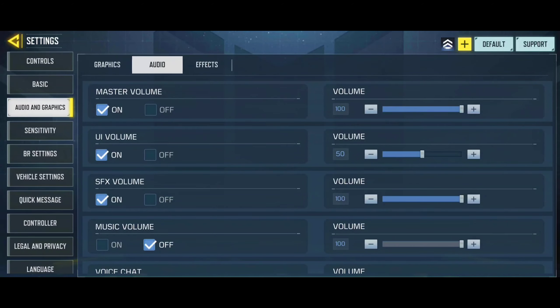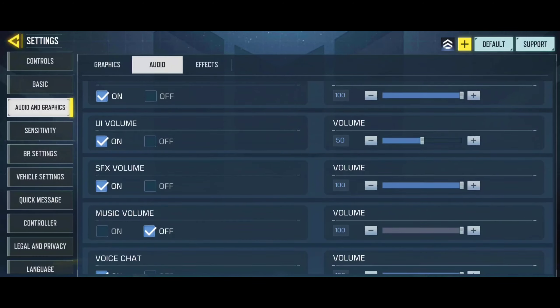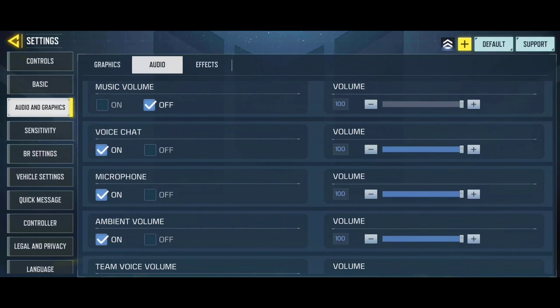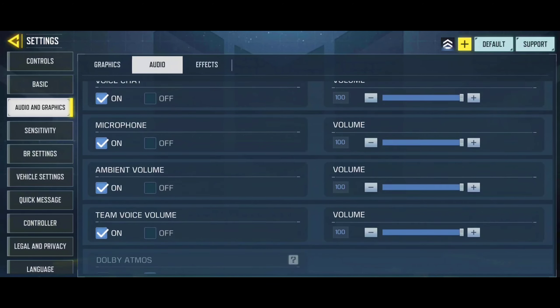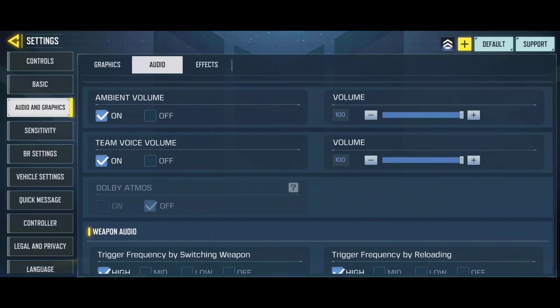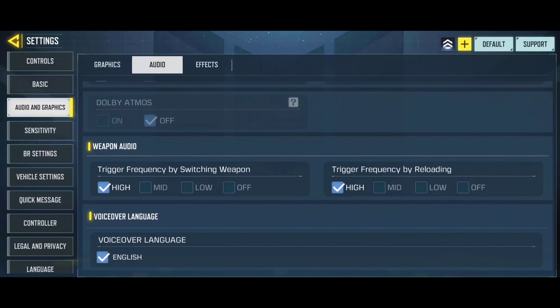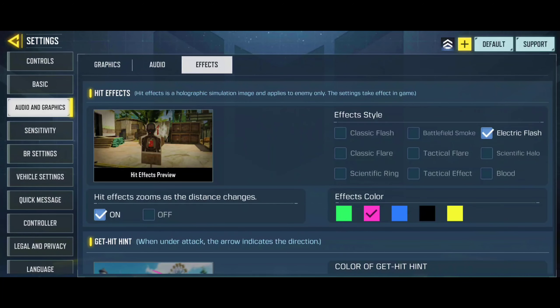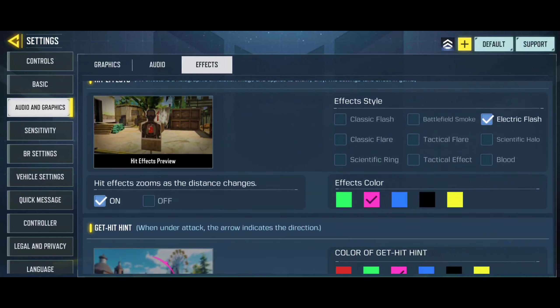In the audio settings, I have kept everything pretty much the same, except the UI volume and the in-game music. Decreasing the UI volume to 50% is extremely user-friendly for me, and I think you should apply this to your audio settings as well — it will reduce the tap noises when you press any button while playing. In the special effects settings, I have been using the Pink Electrical Flash in the Hit Effects section. Although it is a cosmetic thing, it depends totally on personal preference.